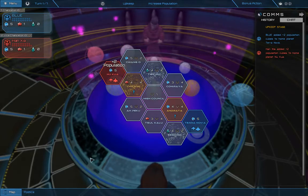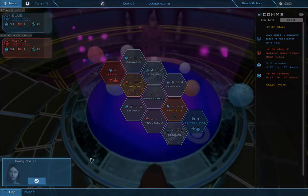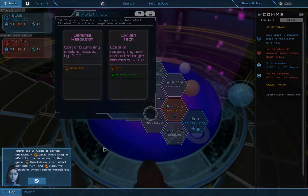During the council stage, you'll deliberate and vote on political decisions. There are three types of political decisions: laws, which stay in effect for the remainder of the game; resolutions, which affect just one turn; and executive decisions, which resolve immediately.